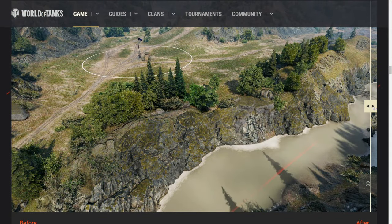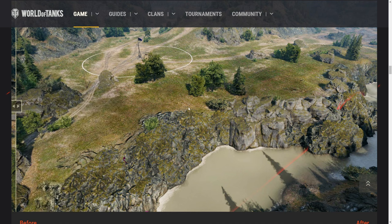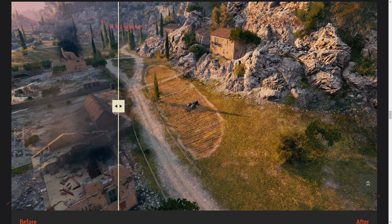Map rebalance is coming to Mountain Pass — RIP the base-defending bushes there — as well as Karelia and Mines, plus minor changes on El Haluf and Outpost.